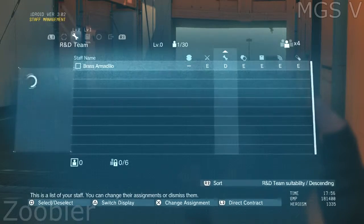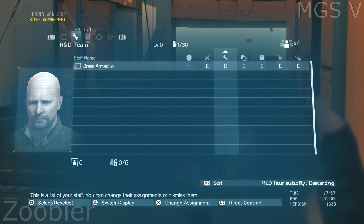The staff member you just extracted will be assigned to the team best suited to his abilities. So that staff member was placed on the R&D team. The R&D team is in charge of developing all kinds of weapons and items that will support you on missions. Take a look at the development list — select weapons and items under the development heading.